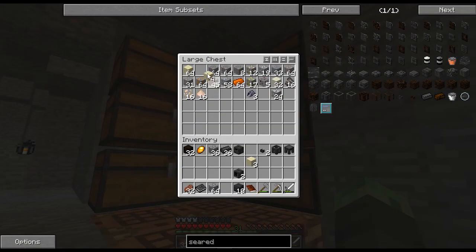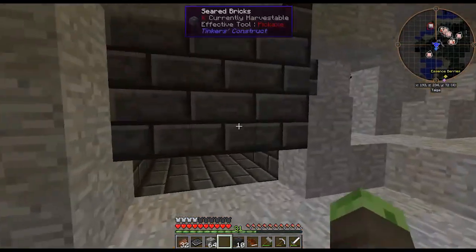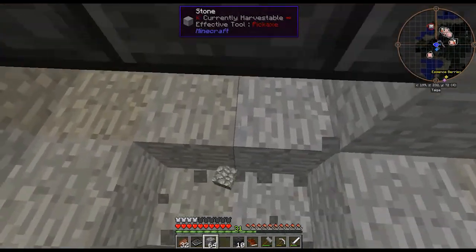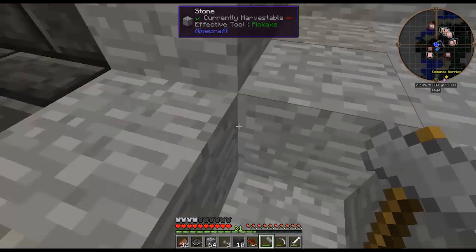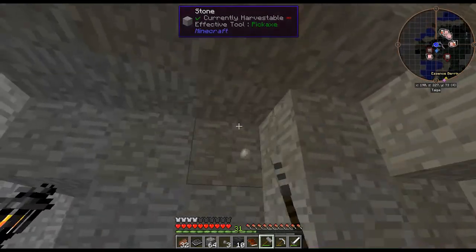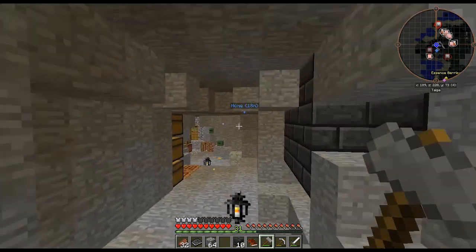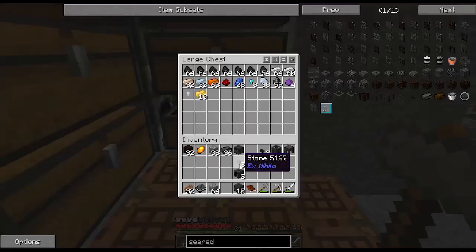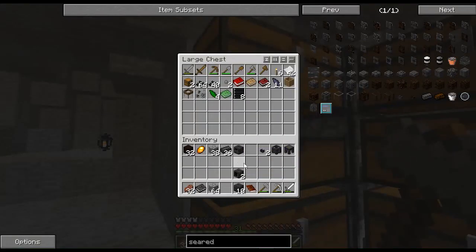We need to smelt some sand to make glass for the smeltery tank window. If you mine stone with the Sternhammer, you will get pebbles essentially, which can be crafted in a 2x2 to create cobblestone. Those will be placed in the random things chest. The glass has melted up and now we can make our seared tank window.